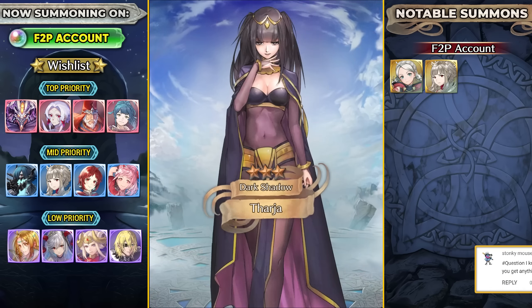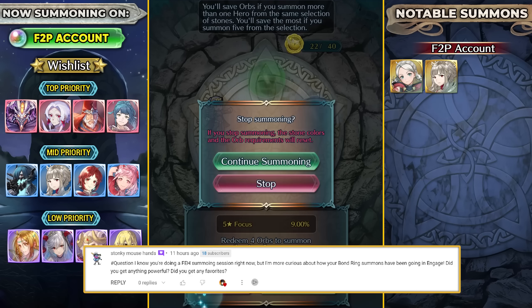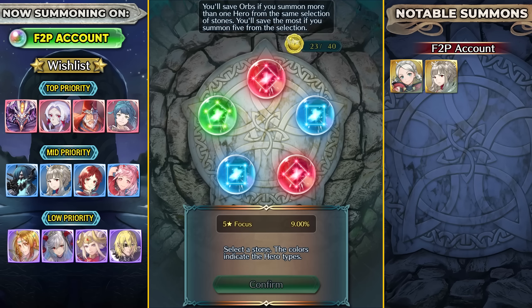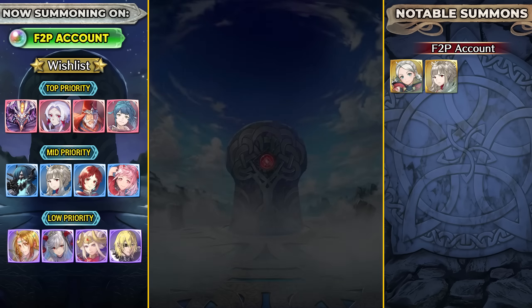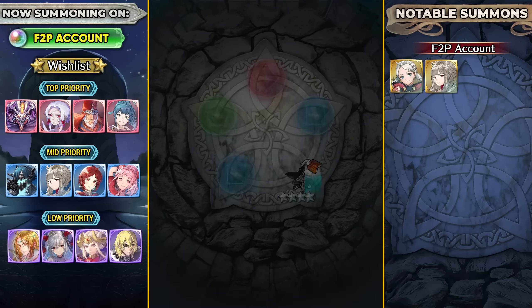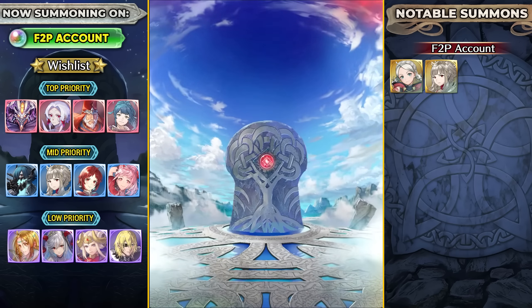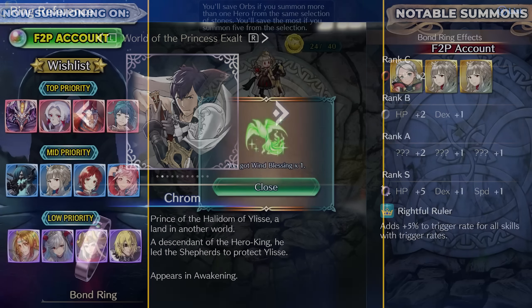The next question is asking me: I know you're doing a FEH summoning session right now, but I'm curious about how your Bond Ring summons have gone in Engage. Did you get anything powerful or any of your favorites? Honestly, my Bond Ring summons in Engage has gone really bad. I think the top 3 summons I've gotten are Raphael, which is pretty good, and then Minerva, who's definitely one of my favorites - so I did get one of my favorites as the S-Rank Ring. And the best summon I got from the Bond Rings is definitely Chrom because he actually has the skill Rightful King.